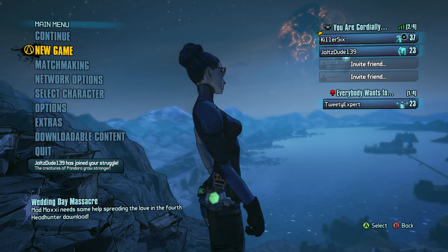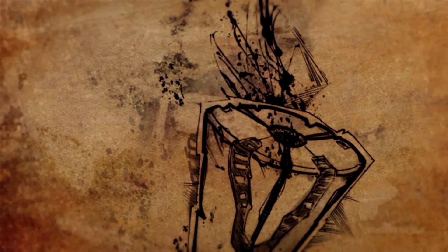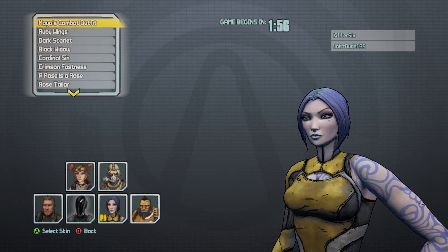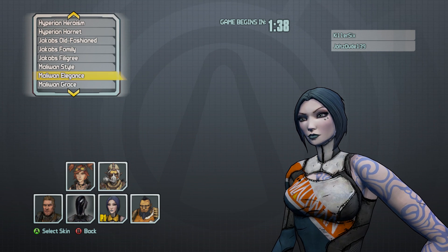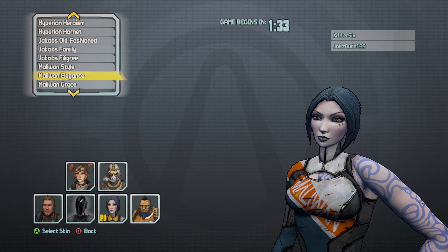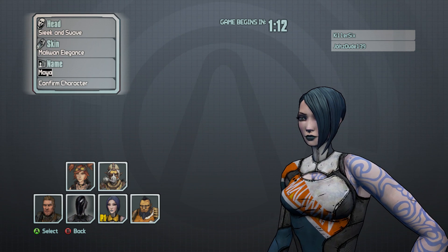New game - we are doing an allegiance run, which involves using one type of gear manufacturer. That can be gun, shield, class mod, grenade. As for the relic, that's only made by Eridian and it's either you use it or you don't. We're going to be using the Vault Hunter Relic until we find the allegiance relic. What manufacturer are you doing? Jolts: I'm going to be doing Hyperion. And I'm going to be doing Maliwan Maya.